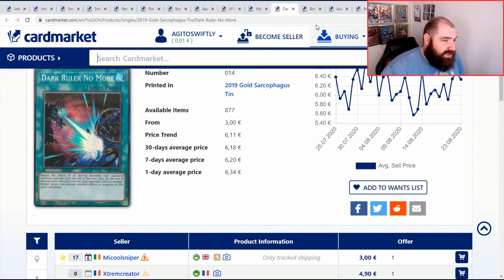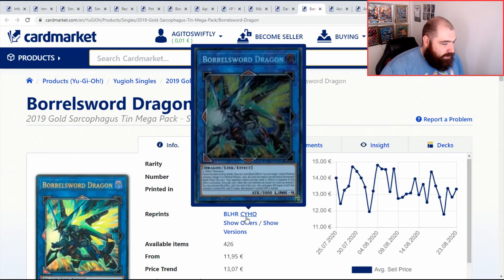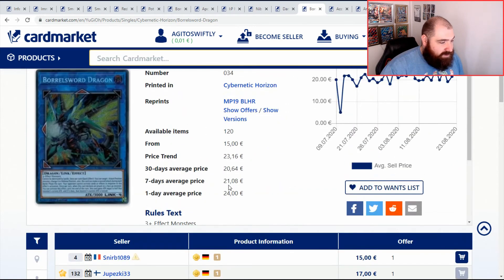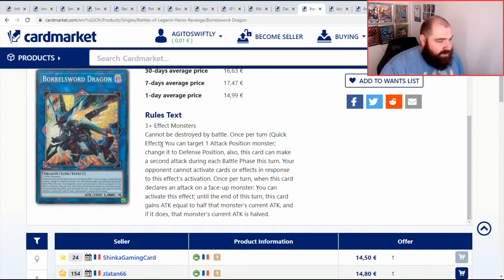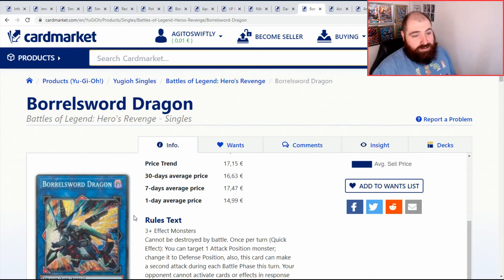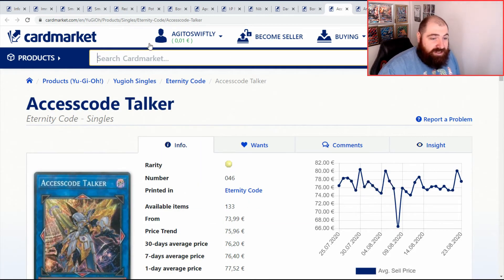Cheapest in English: around £5 each, so roughly £15 for a playset — not too bad and worth it. Borreload Savage Dragon from the 2019 tins — around £12 across the board. Secret Rare in English is £17.50. Battles of Legends version also going for £17.50 — the secret rare is keeping the same price mark and the Ultra is just a little bit cheaper. It's not a card used very often these days — there are just more alternatives for the same role. It's a Link 4, and the Link 4 we all want these days is Access Code Talker — which, I didn't set this up, it literally came up as is. Fantastic.